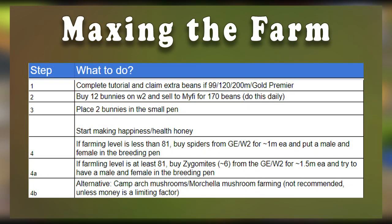Step 1: Complete the tutorial and claim your extra beans. Buy 12 bunnies on World 2 and sell them to MiFi for 170 beans — do this daily when you're just starting out. Place 2 bunnies in a small pen and start making happiness and health honey. If your farming level is less than 81, buy spiders from the GE or World 2 for about 1 mil each and put a male and a female inside the breeding pen. If your farming level is at least 81, buy around 6 zygomites from the GE or World 2 for around 1.5 mil each and try to have a male and female inside the breeding pen.